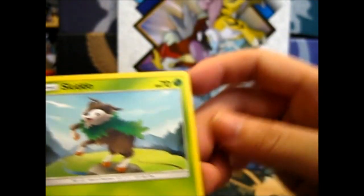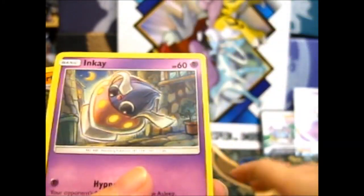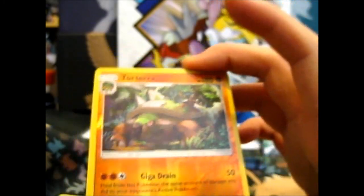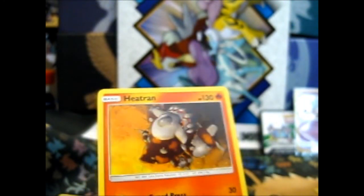Bergmite, Skiddo, Dewpider, Scatterbug — whenever I see a Scatterbug I think of Meg's toy reviews for some reason, she likes her bugs — Inkay, a Torterra which is a fighting energy one, and we've got a Heatran, rare non-holo. Slightly disappointing. But I just got another rare reverse — two rare reverses and one uncommon, so that's still nice. Nothing really out of this apart from the alternate art.